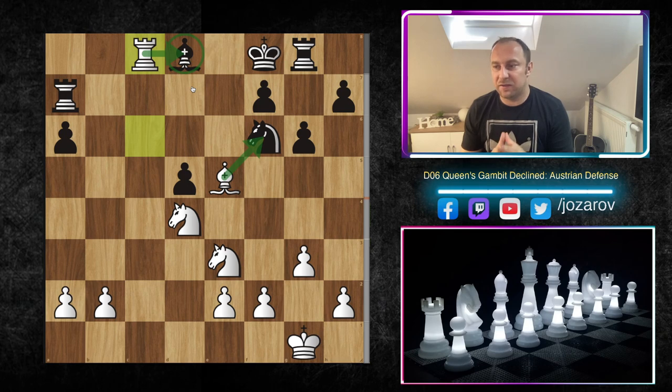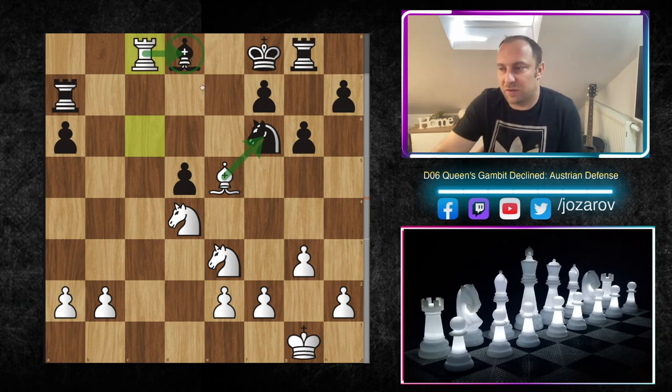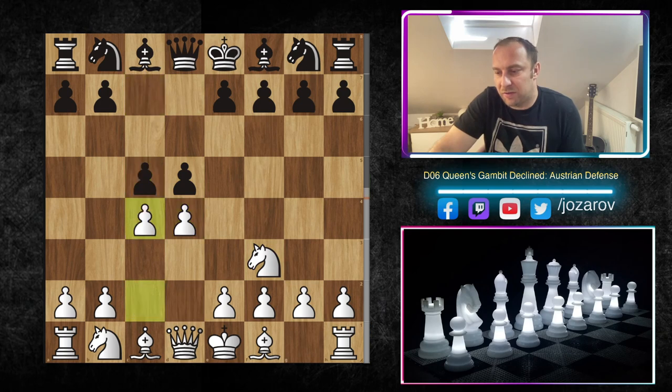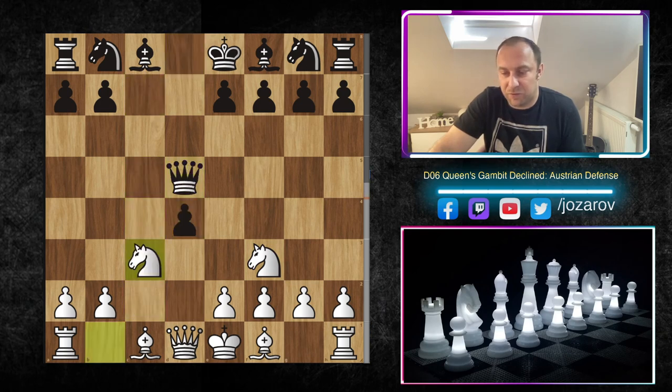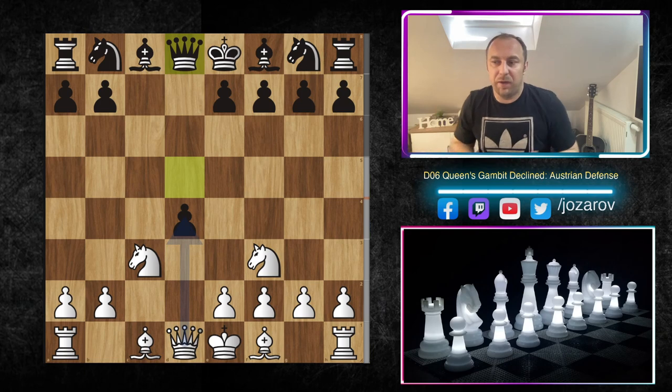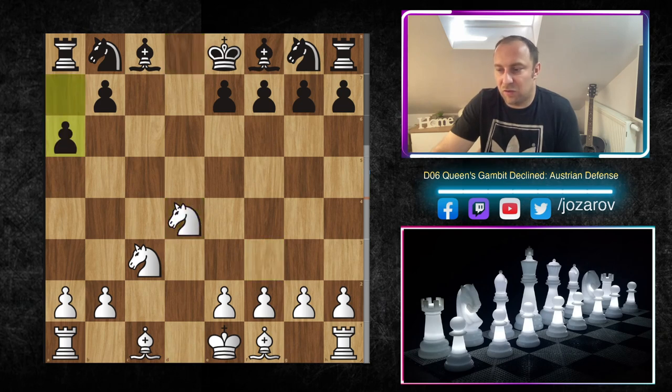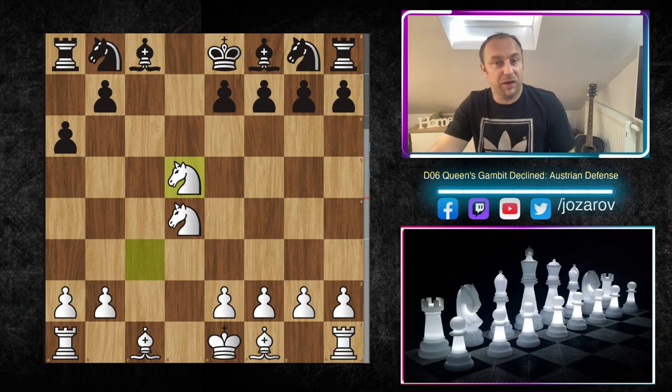Really wild stuff — you see how many development problems Black always has in these continuations. This is really something worth noticing. Even when your opponent trades queens, even when he simplifies the game, don't worry — the lack of development is his main issue. Let's see different opportunities. Again we have this position with knight to c3. When your opponent retreats the queen to d6, it doesn't matter — we can trade queens with knight to d4, and if your opponent plays a6, with knight to d5 we can attack immediately.